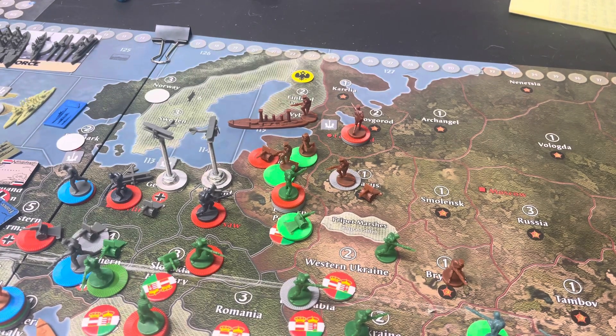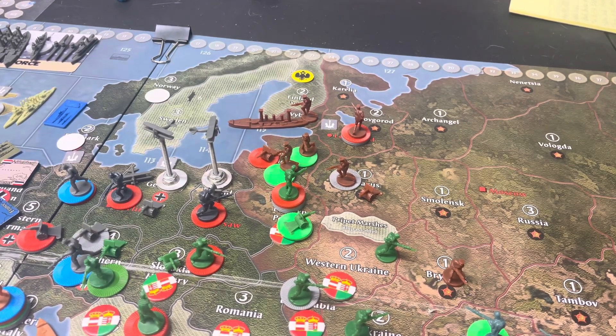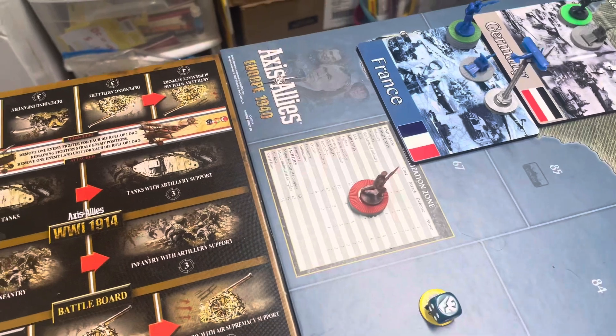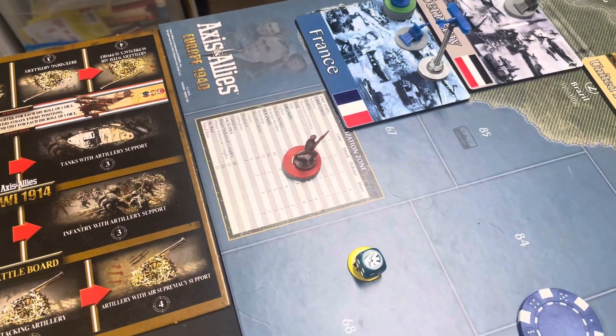What's going on guys, this is Red Bull Tanker with Axis and Allies Global 1914, turn 3 for the Russians. We had 25 to spend — we spent 24 of it for 8 infantry, and we saved 1 IPC.